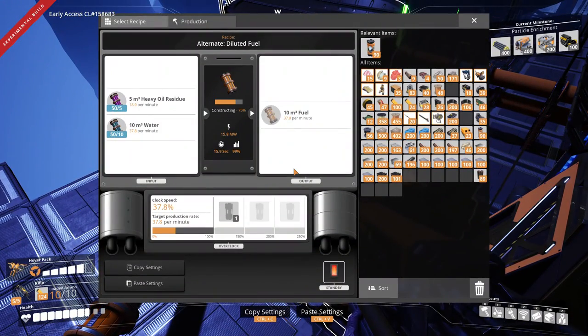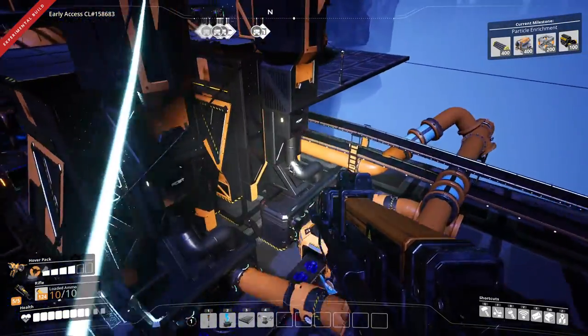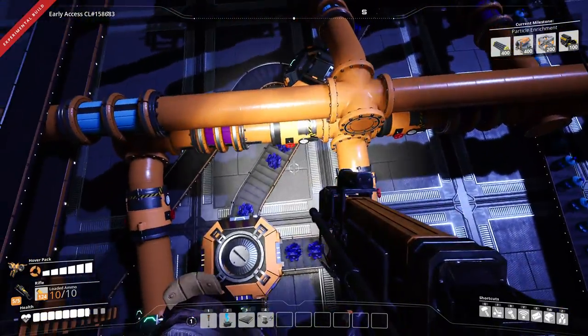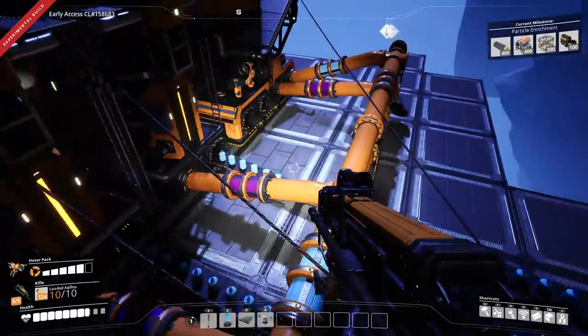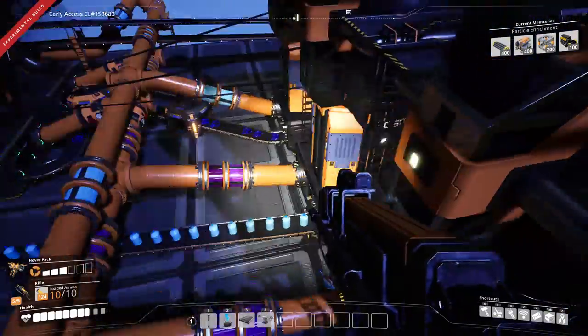37.8 - looks like we're good for a lot of the items. Everything looks good. 98% - I thought those would be at 100 now.